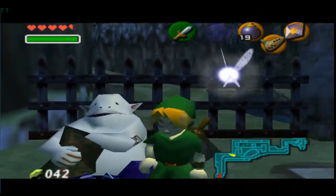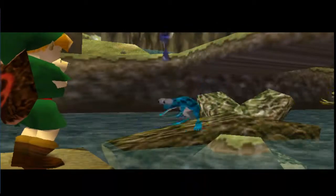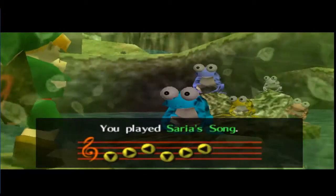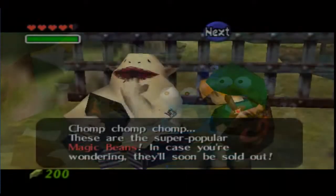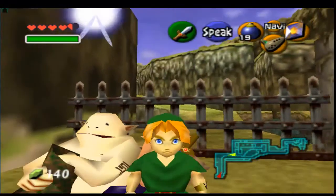You can now go to the frogs at the river and play three of the four songs we have: Zelda's Lullaby, Sun's Song, Saria's Song, and Epona's Song. You'll have maxed out rupees right now. See the bean man again and spend it all!